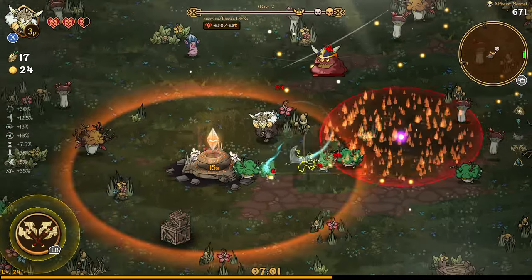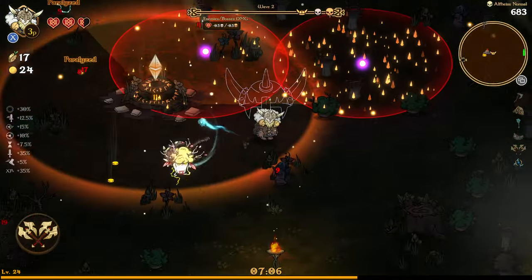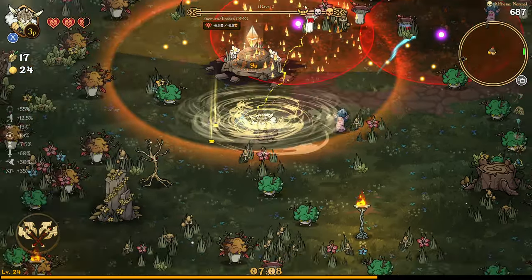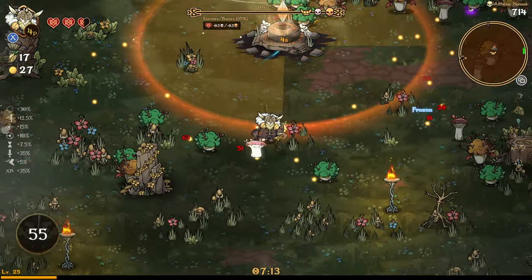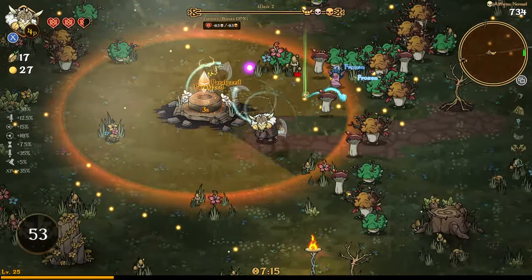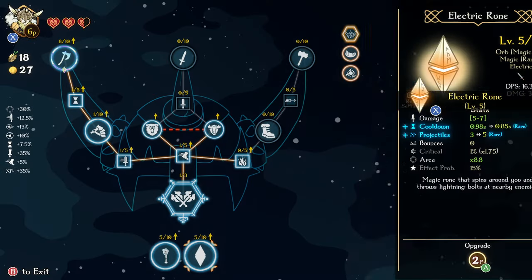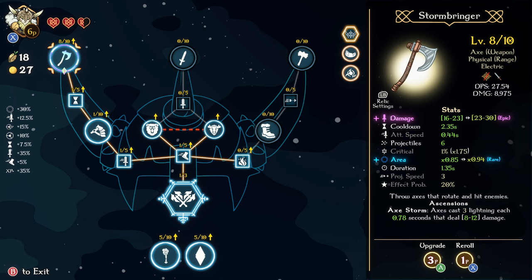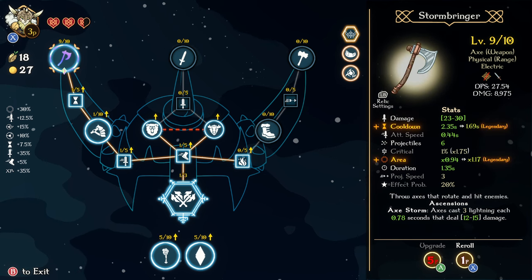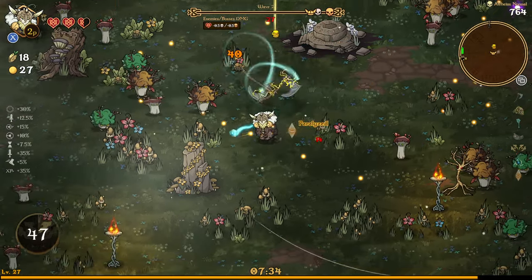We just need to survive here and this is going to give us something that spins around you and throws lightning bolts to nearby enemies. This should be an easy one to get — we only have to hang out here for five more seconds. We're committing to this. And then a legendary cooldown in area — we're going to re-roll that. Damage and duration, I think that's better.